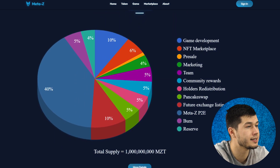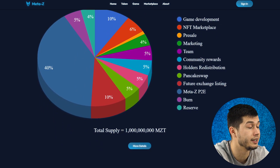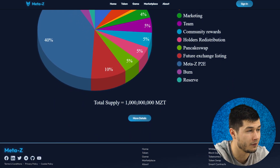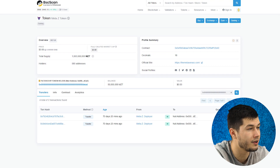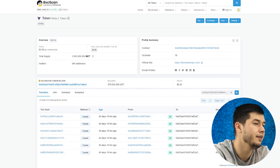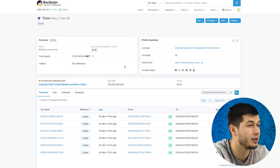The MetaZet team has launched an MZT staking pool on Unicrypt, and there is also a token redistribution for holders. 5% of the token stock has already been burned, which in my opinion will have a good effect on the token price in the future. On the blockchain public contract, the team is unlocking 67% of the supply through 2024–2025, which is a good indicator that the project is long-term.